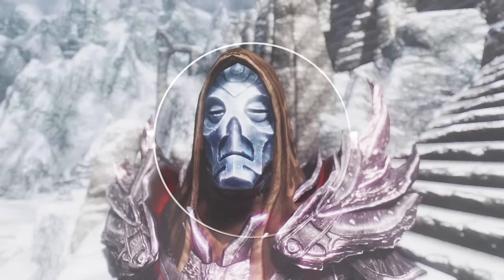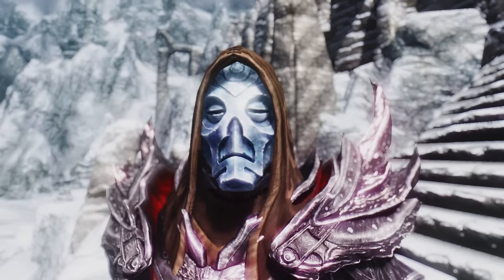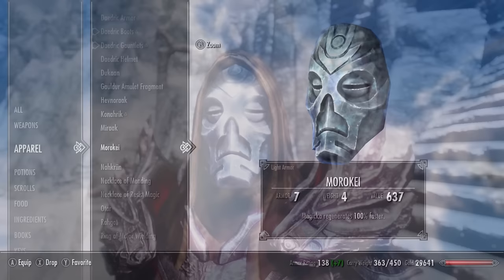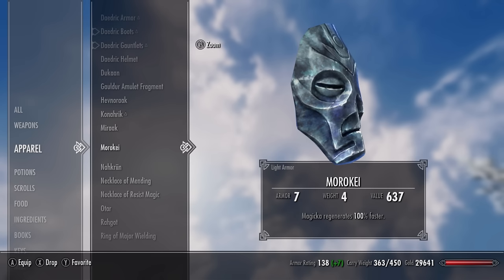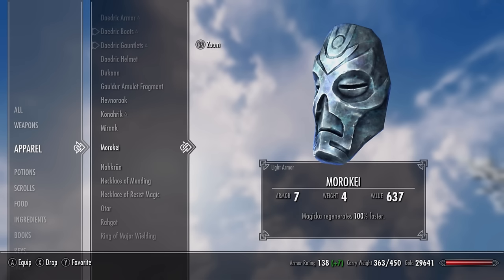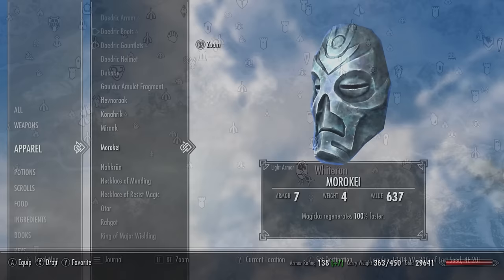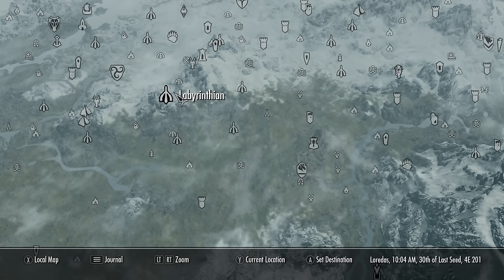Number three is Morokei, and it's fantastic for a mage-type character. It counts as light armour but unfortunately only has an armour rating of 5. However, its enchantment makes you regenerate magicka 100% faster — so you'll regenerate magicka twice as fast, which is obviously fantastic for mages. If you pair it with the Archmage Robes from the mage guild questline, you'll get a 15% reduction to all spells and regenerate magicka 200% faster. You'll find this mask in Labyrinthian.